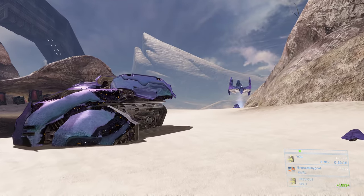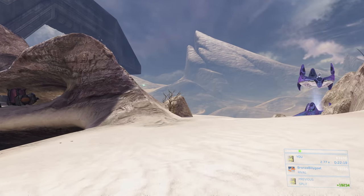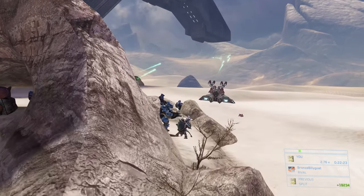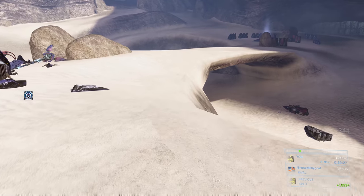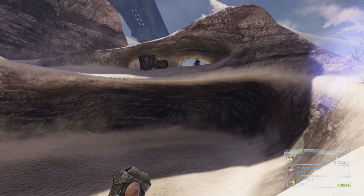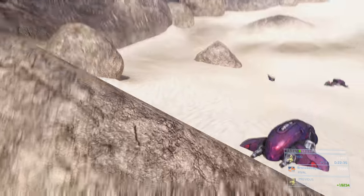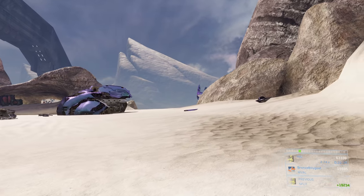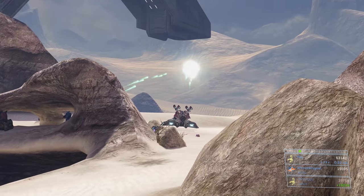Park the ghost behind that rock so it's safe from any stray fire from the Brutes up ahead. Take out the one last grunt — poke your head around this corner, there'll be a grunt sitting on the turret, so pop your head out and headshot him. Then run away — you can see there are Brutes who I got the attention of and they'll be shooting at me. This is why I put the ghost safely behind the rock so it doesn't get blown up from grenades or Brute shots.